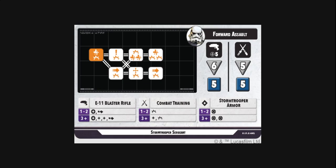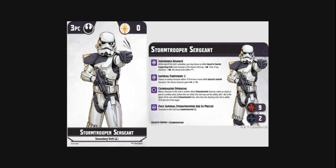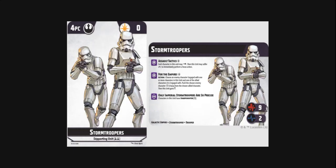Now the Stormtroopers unit — four points cost, a supporting unit with two characters in the squad. They have the Galactic Empire, Stormtrooper, and Trooper tags, nine stamina and two durability — the exact same health as the Stormtrooper Sergeant, which is quite tanky. They have an active and a reactive ability. Assault Tactics costs one force: each character may dash, then this unit may suffer one damage to immediately perform a focus action — so you're spending one force to dash, take one damage, but add two dice to your next ranged attack. Very cool.